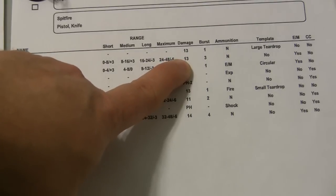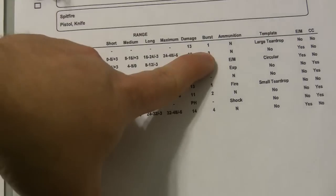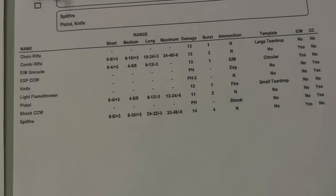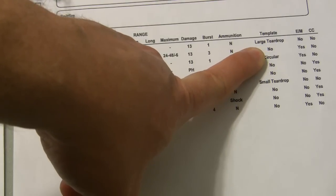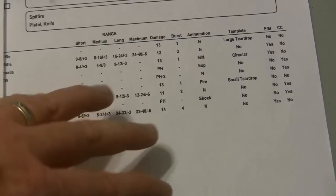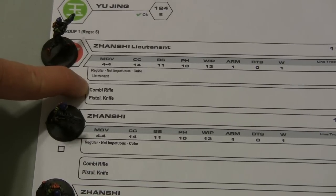The next number is damage — the combi rifle provides a damage of 13. Burst 3 means that during your active phase you can fire this weapon 3 times; during an ARO it is always only one shot back unless you have special modifiers. Ammunition is N meaning normal. EM yes means that if this model is hit with an EM weapon the combi rifle can be knocked out, and CC no means you can't use the combi rifle in close combat.